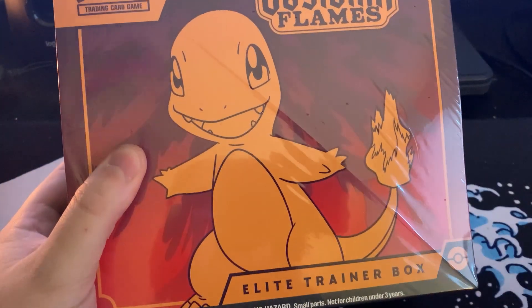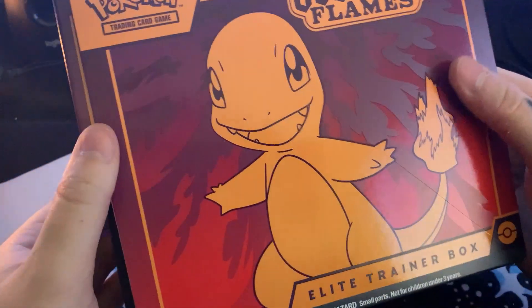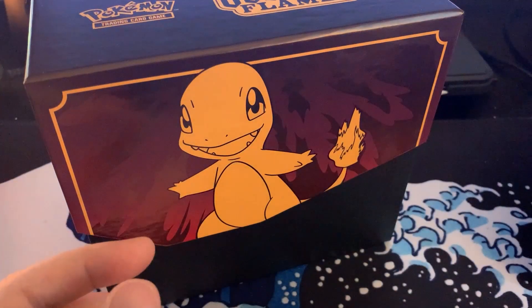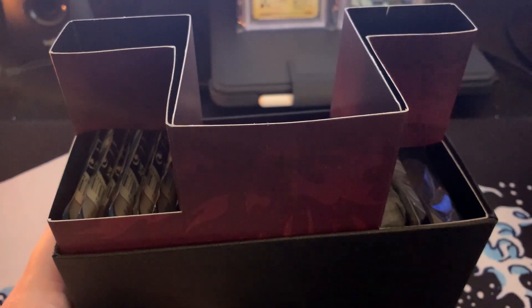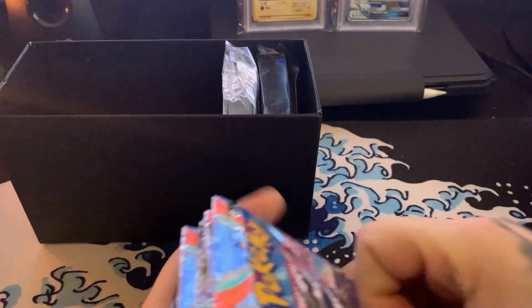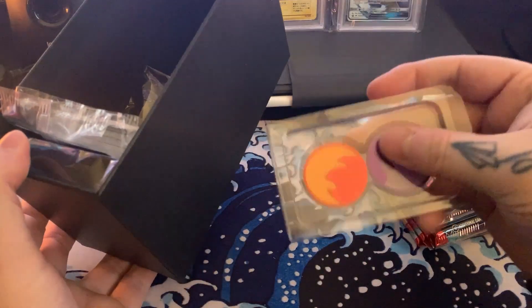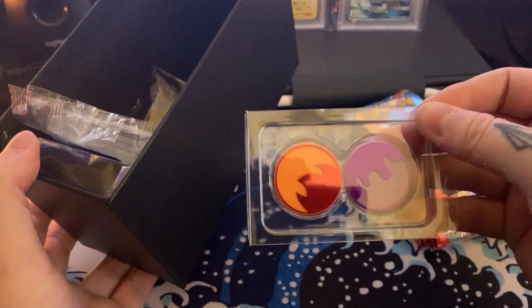I'm going to go ahead and start opening this. As I mentioned in the last video with the One Piece Awakening of the New Arrow booster box, I am going to be opening one of the previous sets for the next video. The book player guide thing looks exactly the same as the box cover and the ETB cover. We'll take this little filler part out and start grabbing stuff. It looks like we got nine packs of the Obsidian Flames — I'm kind of forgetting what I need within the set. We got some damage notification modifier things — they let you know if you're poisoned or burned.